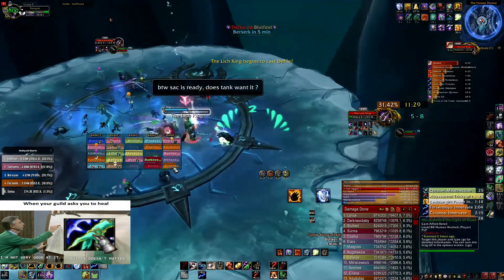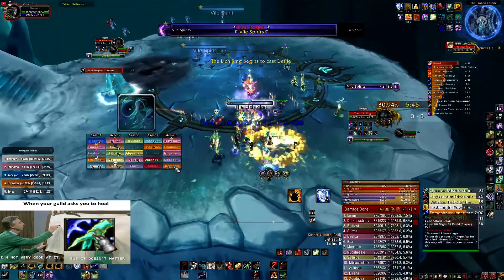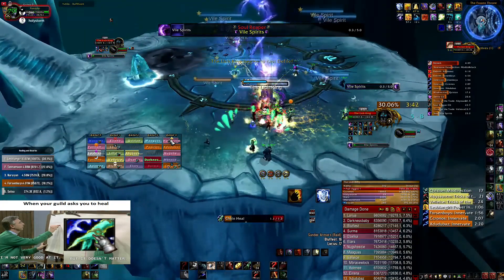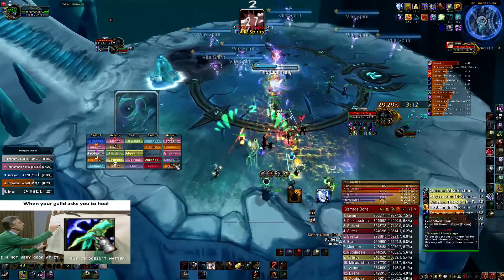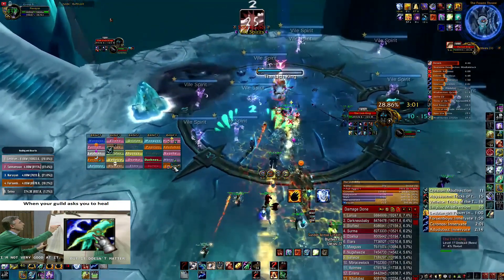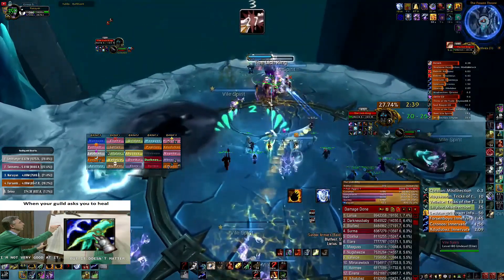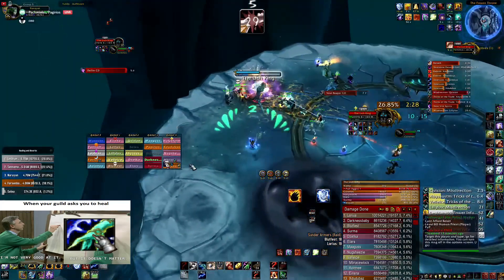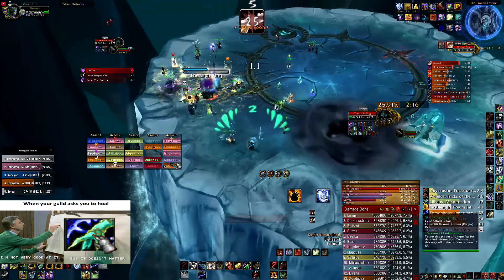Another mistake — right before going outside you want to put your buff on the main tank for physical damage reduction. I didn't do that. I'm spamming Healing Wave and Chain Heal a lot of the time because the main tank is not gonna take that much damage again. I'm about to position myself and put the totems so they're gonna be in range.